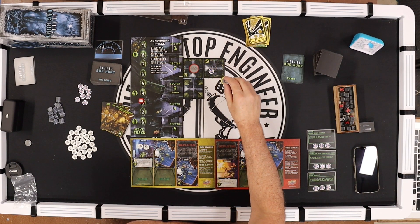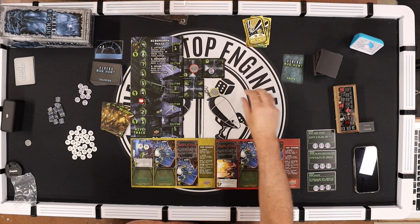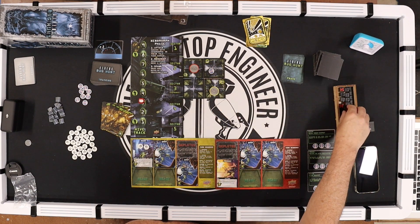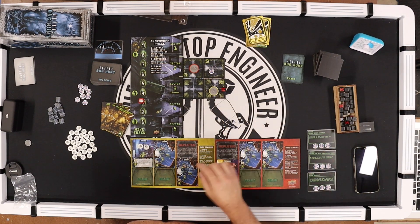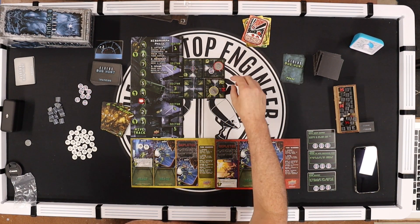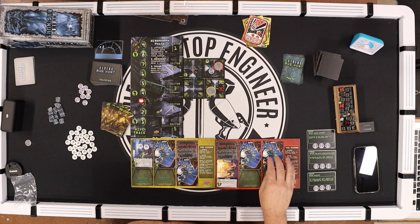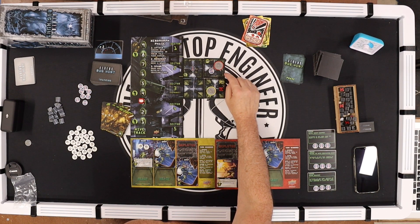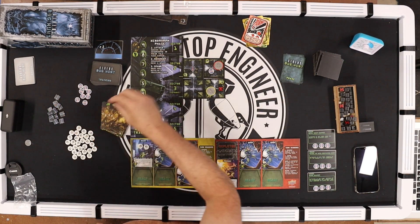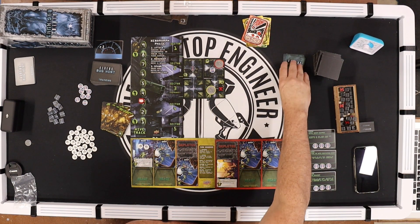Drake goes again. It takes two movement points to move through this one, so he moves here and reveals one alien — he's now in the same tile. Vasquez moves here. She wants to fire through a barricade but can't, so she'll breach it instead so she can shoot into that tile next turn. End of her turn.